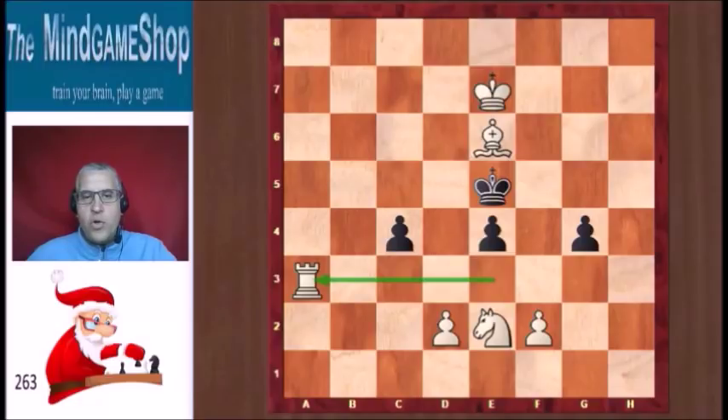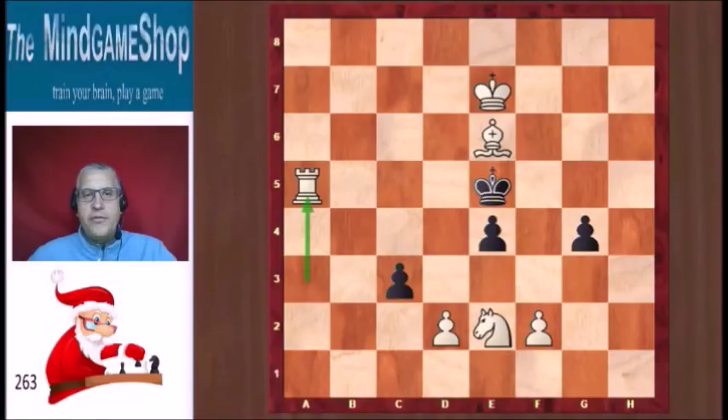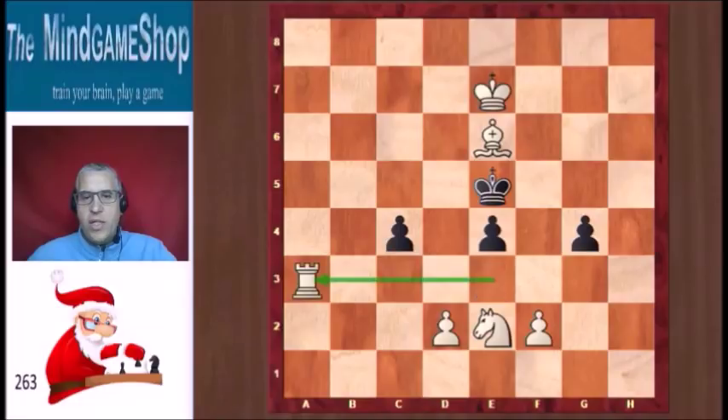Finally, we have one more move to look at: if black plays c3. Now d4 does not work, because again, for the same reason, we can take en passant — that is allowed. But after c3, we have another checkmate move, and that is rook a5 again. Not very difficult, but quite nice. In the starting position, rook e3 to a3 is the only move that leads to checkmate on the second move.